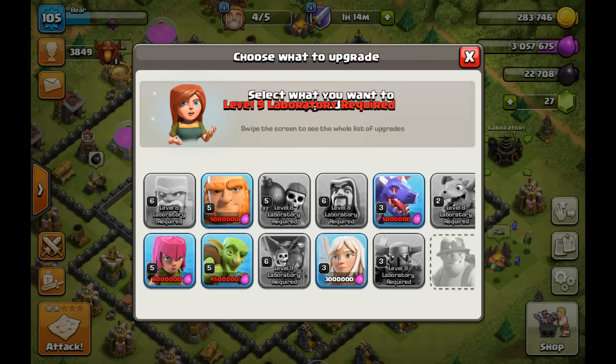The next thing is level 6 Balloons. Now this isn't required, but it is really handy because the upgrade and the increase in damage and health is huge. So level 6 Balloons, level 6 Lightning.